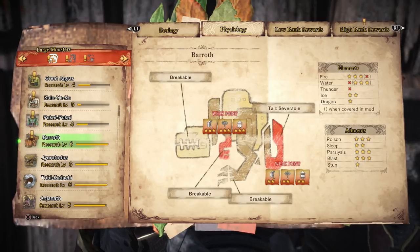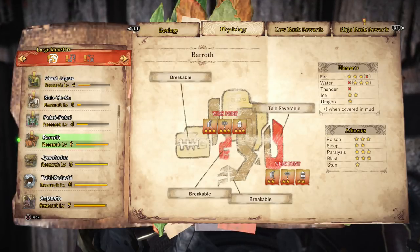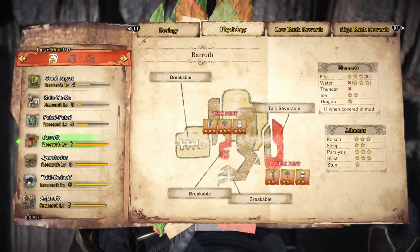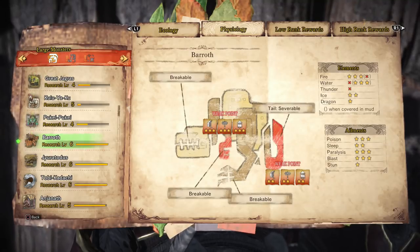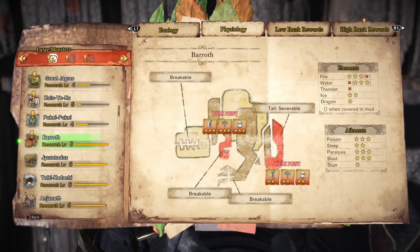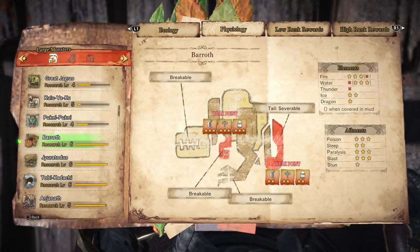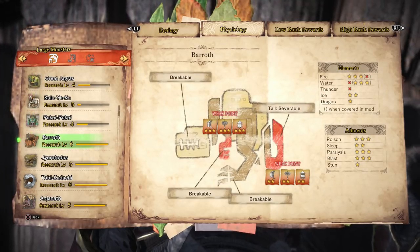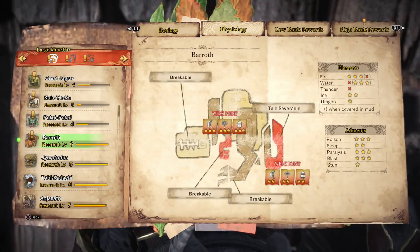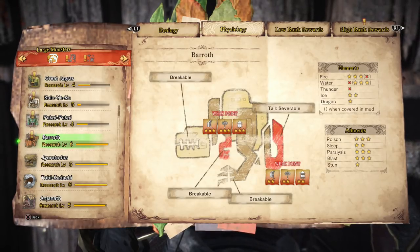If you can match your element or ailment to three stars, you're going to have a much better time fighting that monster. For example, some monsters will show three stars for both fire and water. It will tell you that when the monster is covered in mud you'll do more damage with water, but once that mud is gone fire will be its weakness. If you're playing by yourself you can't really take advantage of both, but if you're playing with a friend, one player could use fire and the other water to make the monster a lot easier to deal with.